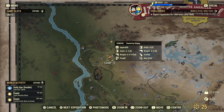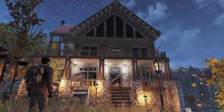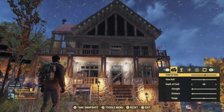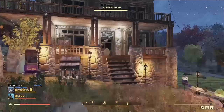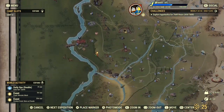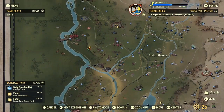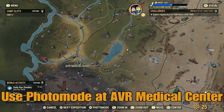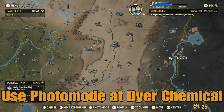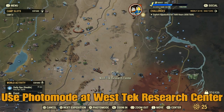Photo mode locations. I think everybody knows how to use photo mode, but you just want to hop on your map and hit the triangle button — for me on PlayStation that puts you in photo mode. You can use square to toggle the menu on and off if you want to get a better photo. Take a snapshot by hitting the take snapshot button — for me that's X on PlayStation. I'm going to show you the five locations you need to go to: Arctos Farmer, AVR Medical Center, Dyer Chemical, Kanawha Nuka-Cola Plant, and Watoga WestTek Research Center. Use photo mode at each of these locations.